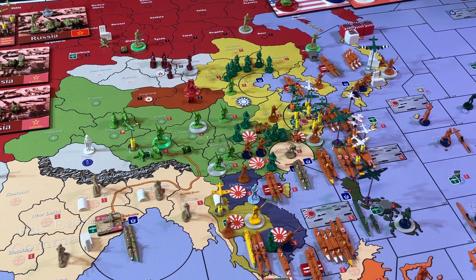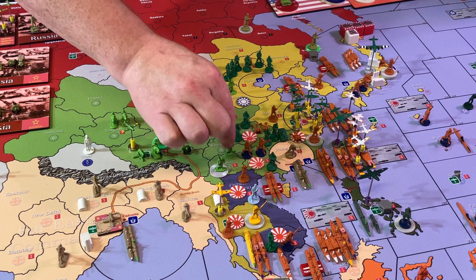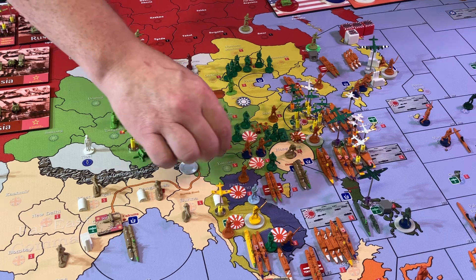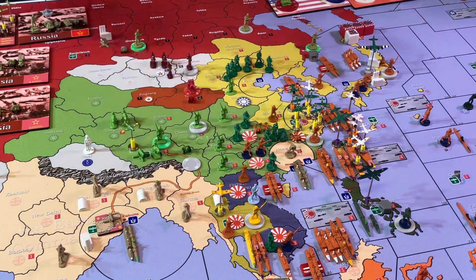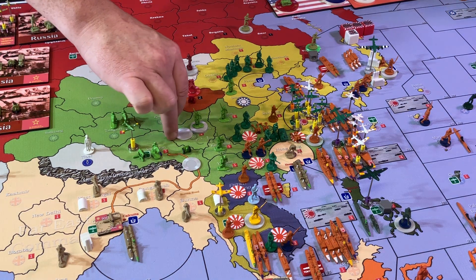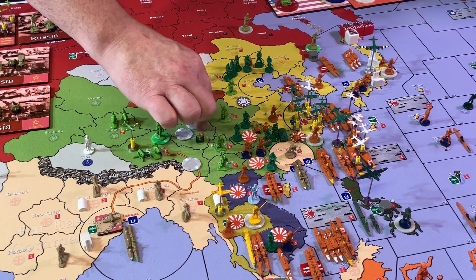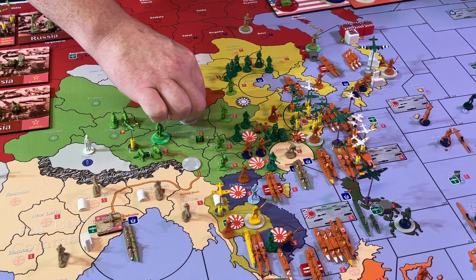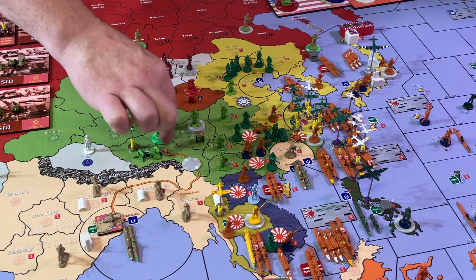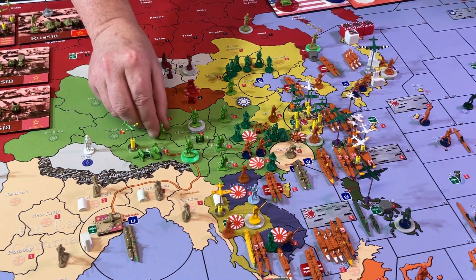Now for non-combat, starting down in Yunnan, we're sending one infantry unit north to Kui Chow. Also from Yunnan, we're sending one infantry into Sheshwan. Then from Sheshwan, we are sending one infantry and one artillery into Kung Chong Hei Pen. And the last non-combat move, we're sending two cavalry into Sheshwan.